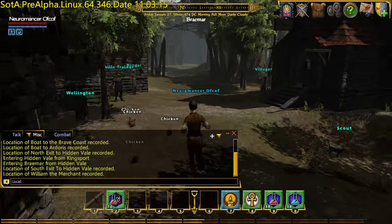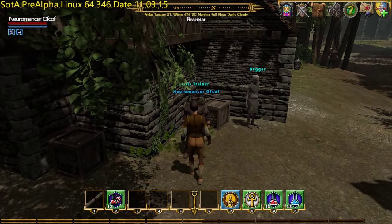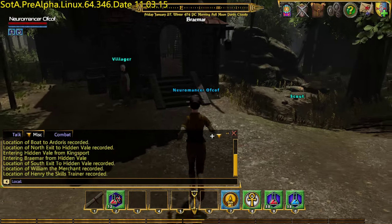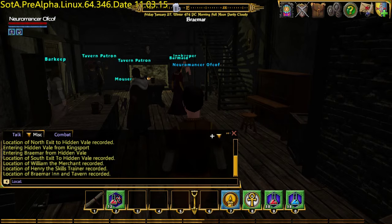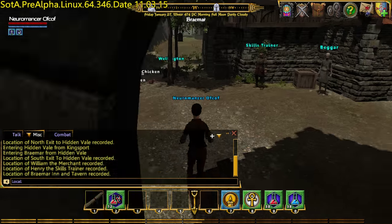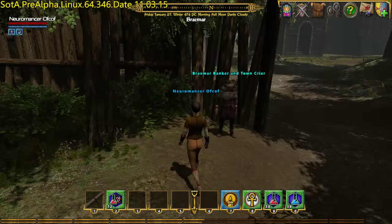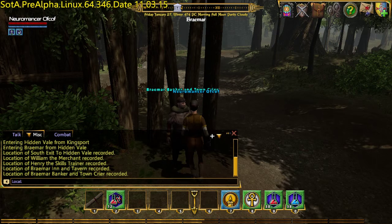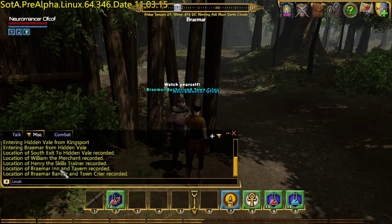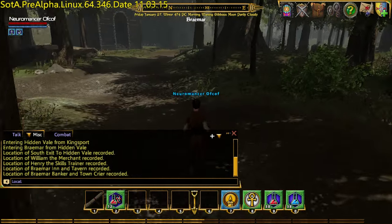We also need to find the Skills Trainer. You have to get fairly close to the Skills Trainer - you can see. And we're on three of eight. There's the Town Cryer. We're lagging a bit. So: south exit, Braemar Inn/Tavern, Banker, and Town Cryer. So that's five.